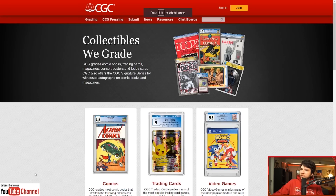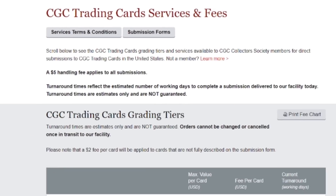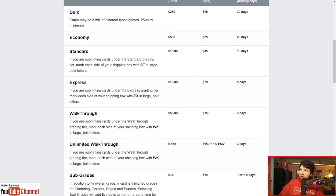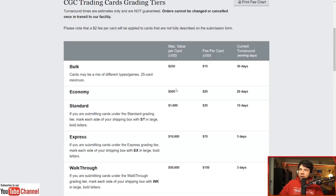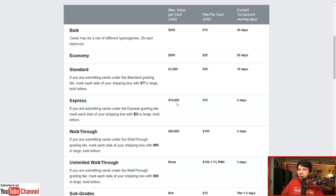You come on over to CGC — you can see that they grade trading cards. Under services and fees, it would have been the Express tier. If you're submitting cards under the express grading tier, mark each side of your shipping box with EX in large bold letters. That's for a card up to a max value of $10,000 — safe to assume one of the Mox proxies from 2022 is probably going to be worth up to that.